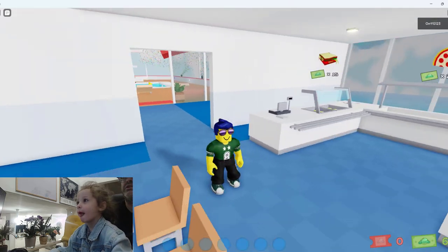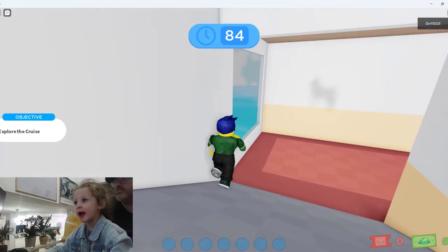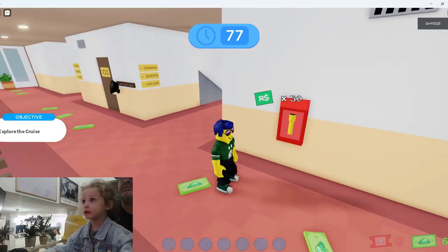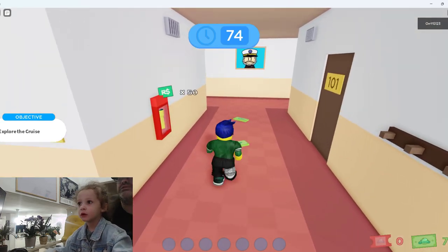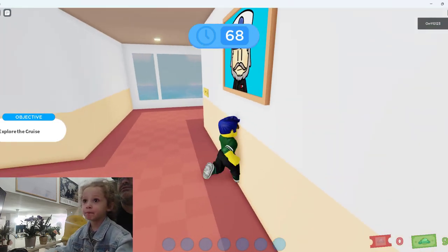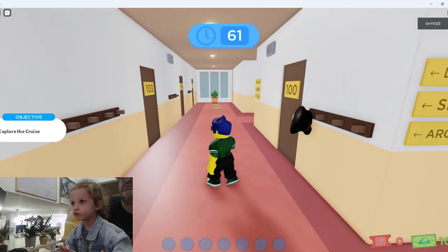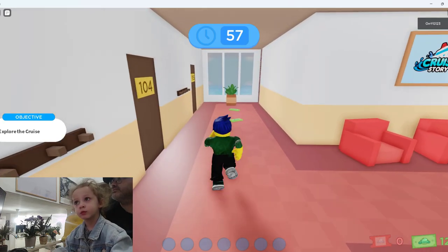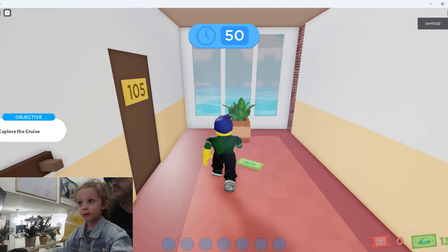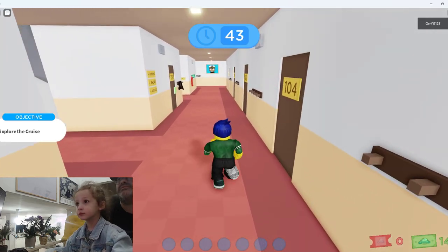Alright, we've got to pick a room on the second floor. Explore the cruise, we've got to go down to the bottom. There's money on the floor — make sure to get the money from the floor. And then we get a glass place. More cruise bucks. Step on the cruise bucks!